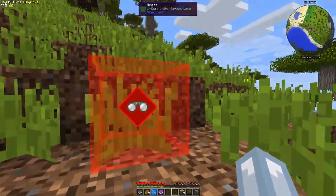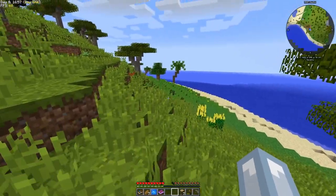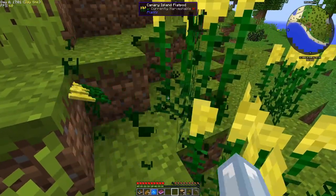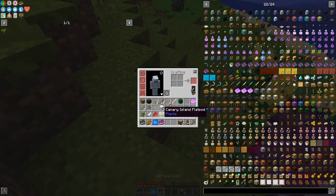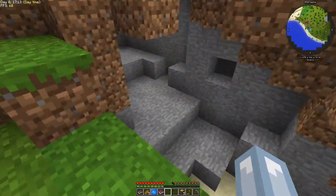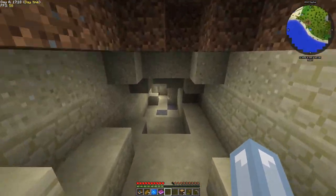I'm confused - this mod pack has a lot of things I'm not familiar with, maybe because I wasn't playing mods before. There's a canary island flat pot - that's just the yellow dye, I was expecting more. And we have a cave over here.